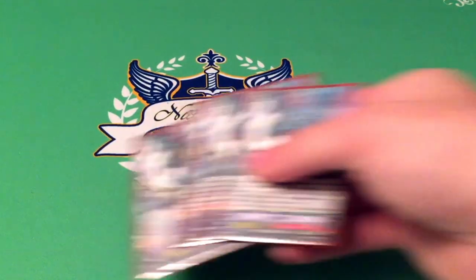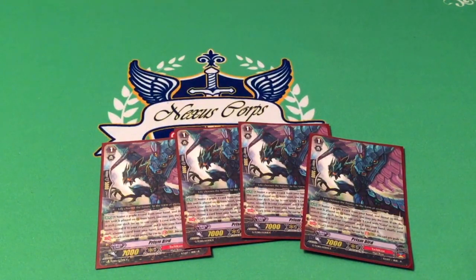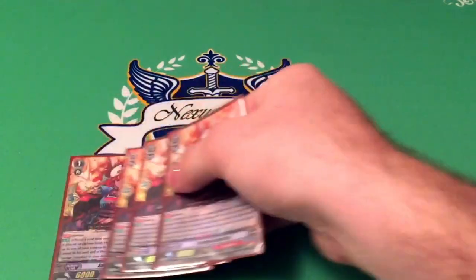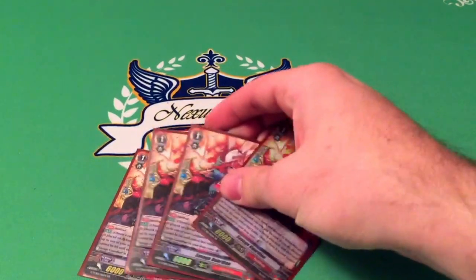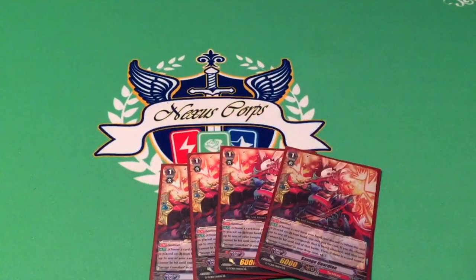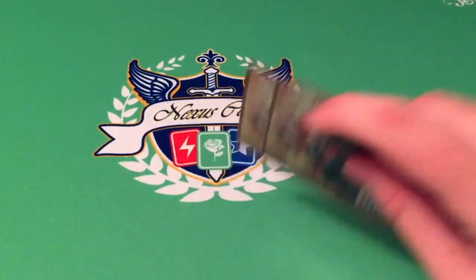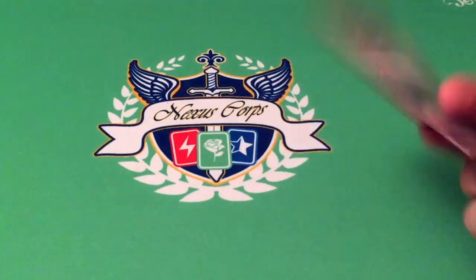Four copies of stride fodder because it's a stride deck — you want to ride the original Gaia whenever possible, so this lets you search the correct one. Four copies of Savage Guardian. I know some people run the engorged PG at one copy, but I like the unflips too much. The engorged PG can be searched by Baby Kamara, so if you can't afford all four copies, run the engorged PG instead. That's fine.